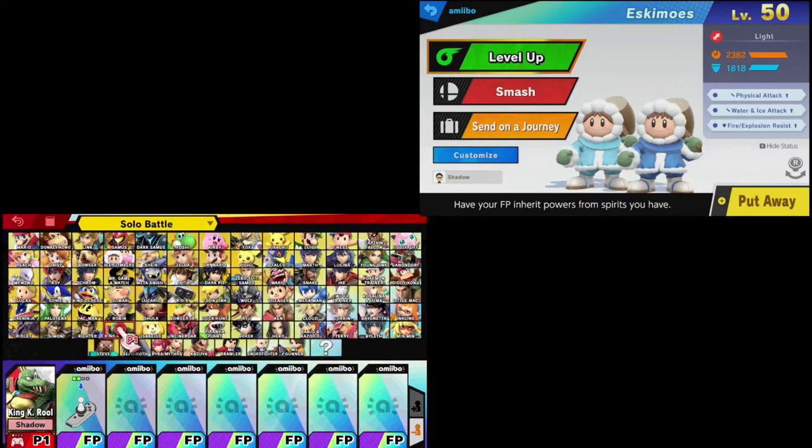And we have Ice Climbers! Ice Climbers are in. Next amiibo is officially named Byleth.